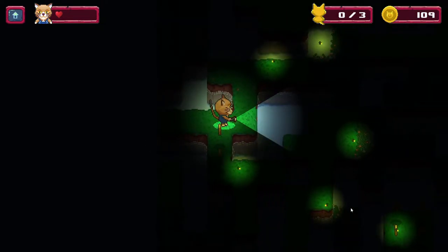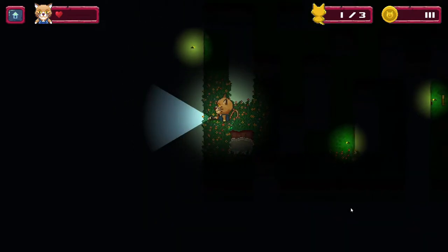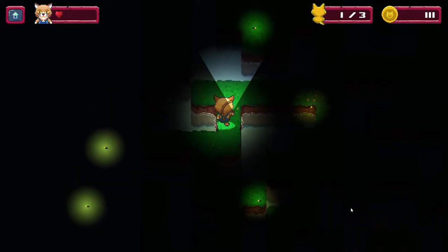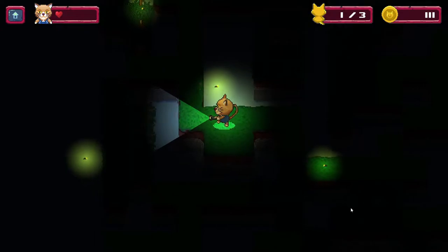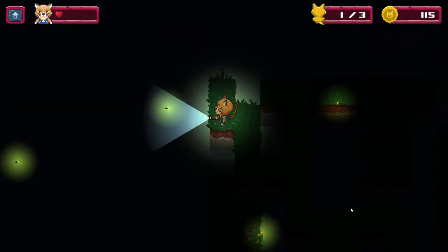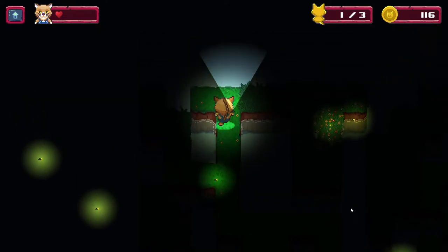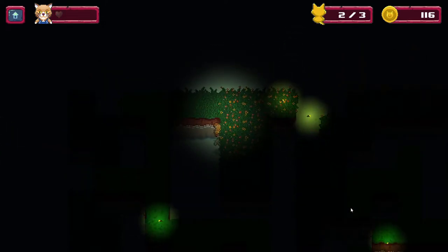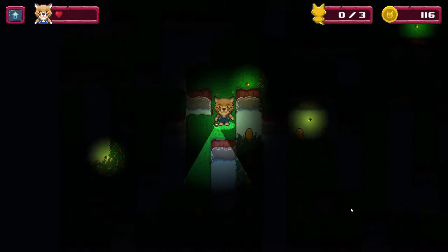Let's grab this and go down here. We have three kitties to collect. Let's just clear this little corner here. It is actually harder than it seems — it's a little bit of an exercise in patience because it's easy to get impatient and press the key for a little too long and then you end up walking over the edge. There we go, got our second kitty. And if you get distracted then you have to start over.